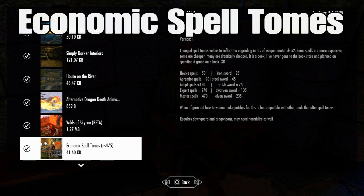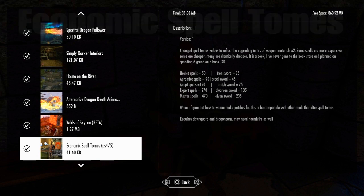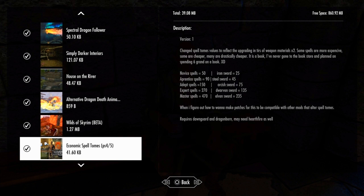The next mod is called Economic Spell Tomes. This mod is going to make spells and weapons more realistic price-wise. Low tier weapons and low tier spells are only going to cost around 25 to 60 gold in total, whereas the prices will go up depending on how high-ranking the material or the spell is.